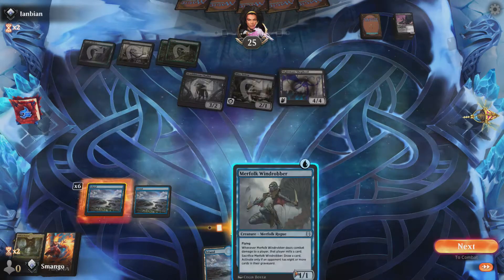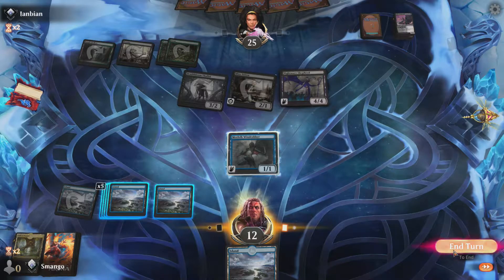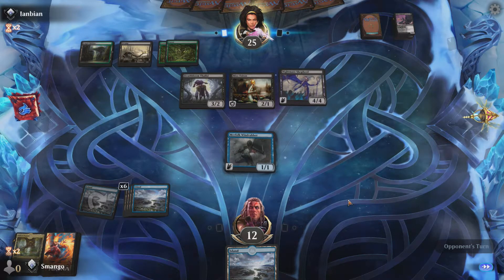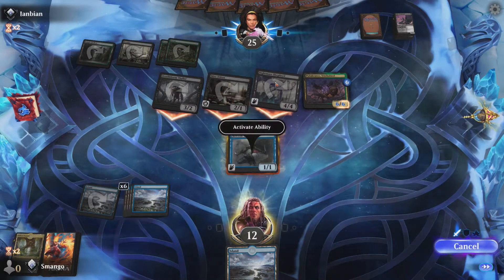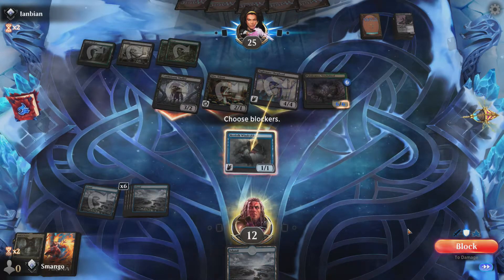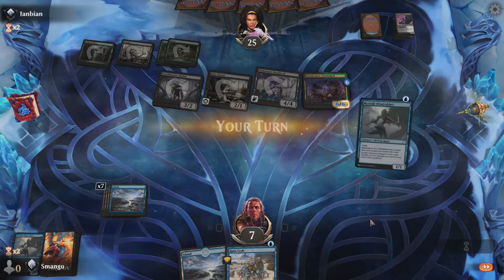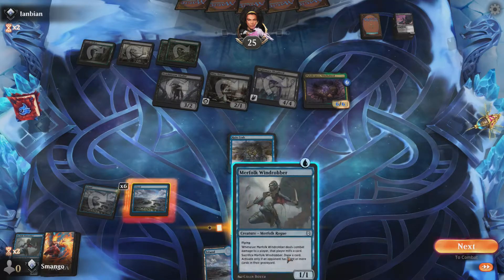The Merfolk Windrobber is a great card and it has a pro stretch to it. Especially in MTG Arena — I didn't even know you could do this in Magic as long as I've played it. The trick is you want to block, then activate your ability after it declares the block. This actually negates that four damage and you still get to use your activated ability and draw a card. That is huge with this deck — it has saved me so many times.